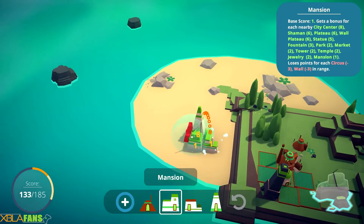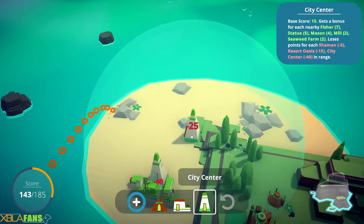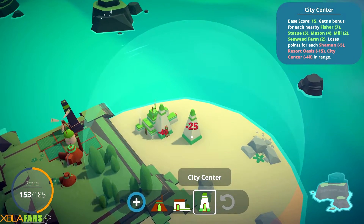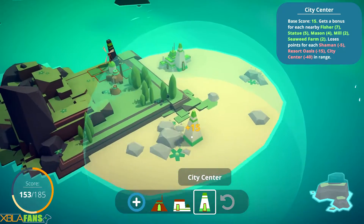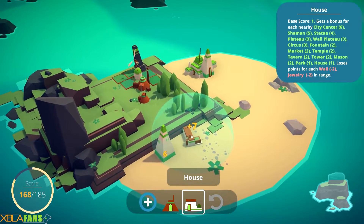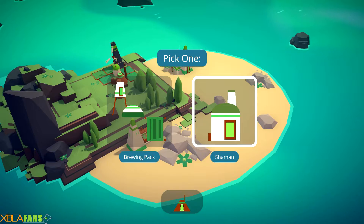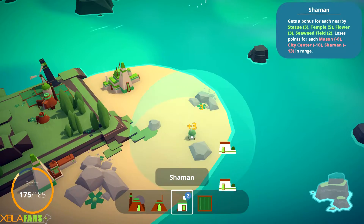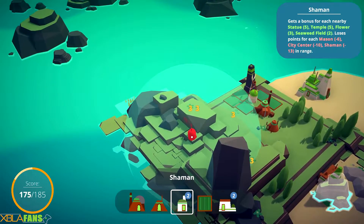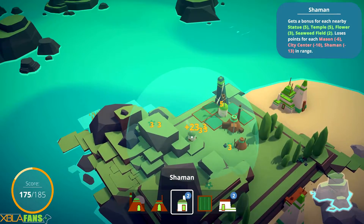If they're touching or within that very limited area — the city center is going to get a giant negative from that other city center. So what I want to do is put it over here. The shaman is interesting because he gets bonuses from plants and stuff like that, but he does not like to be near the city. So right here might actually be a really good spot for him.